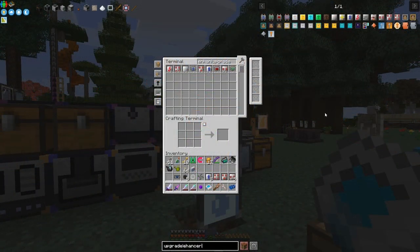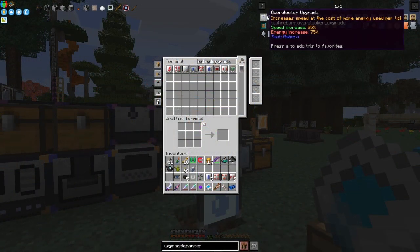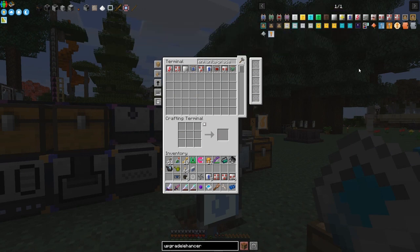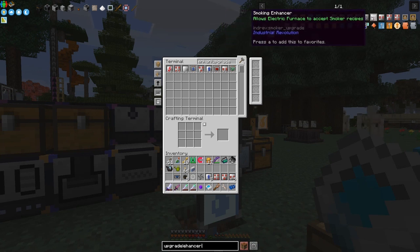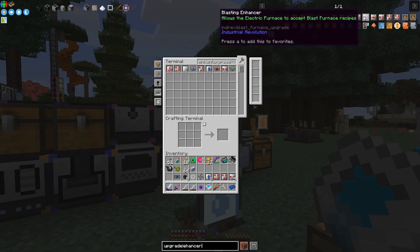The Tech Reborn upgrades — basically upgrades for Industrial Revolution — are upgrades to upgrade the machines, and enhancers to make them go faster, which are these items along here. This one is a blast furnace enhancer, and this one's a smokey enhancer that converts the electric furnace to accept smoke recipes, and this one does the same for blast furnace recipes.